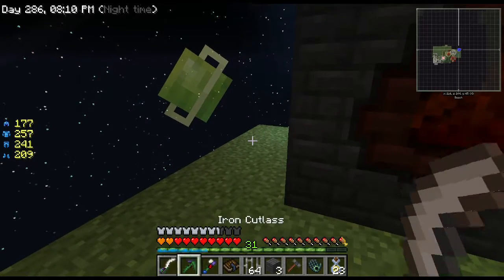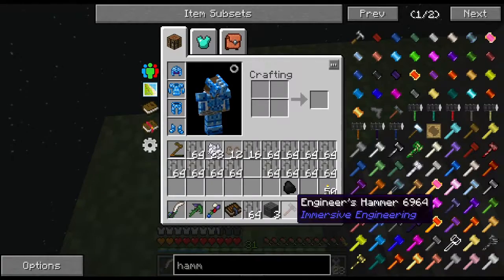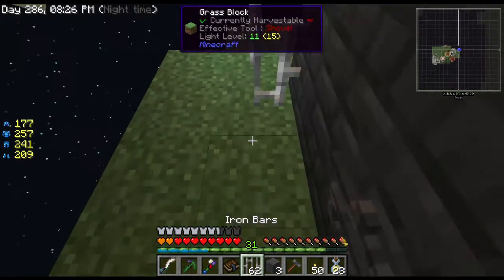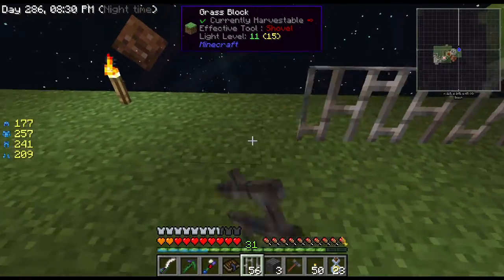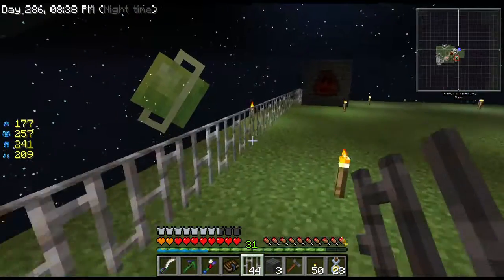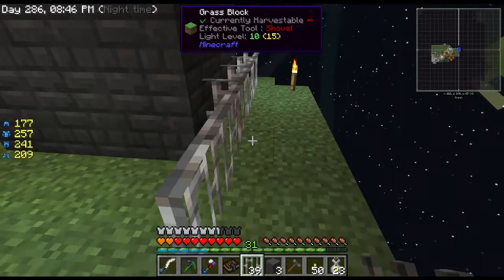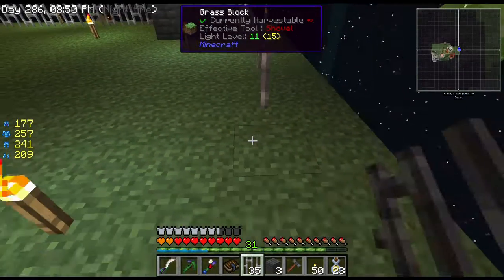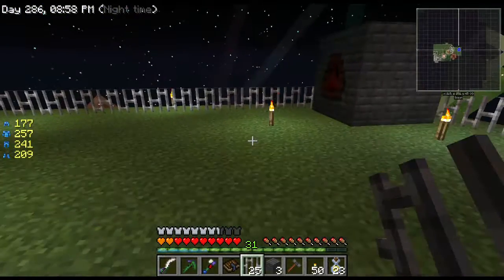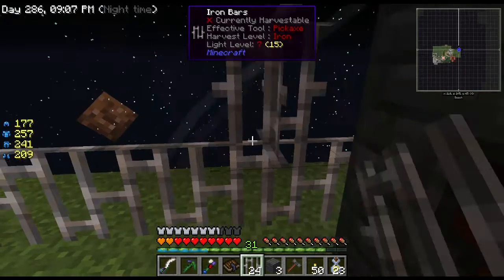Let's set up a little perimeter — I want it to be very industrialized. Let me grab a torch and knock it out. We're going to put these iron bars along here — these are going to be like tall fences. I may end up changing the style. This whole mod has a very classic look — it's got power lines and that's really what I wanted. You can run power without all that Thermal Dynamics or Thermal Expansion stuff that looks all crazy.